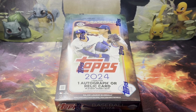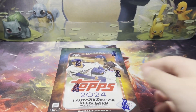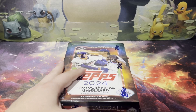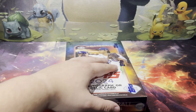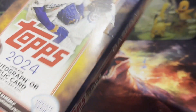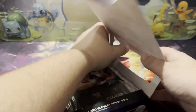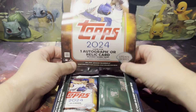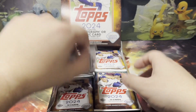We're still looking for that Aaron Judge Rubble and Crew short print and super short print. In our last hobby box opening, we pulled an auto of a rookie pitcher for the Giants and a Shohei Ohtani numbered parallel. It was a fun box — not a bad box, definitely worse boxes out there. I'm a little more forgiving because I didn't get it at that inflated post-checklist price. We have our one mojo pack to open up at the end.